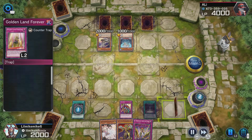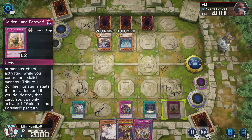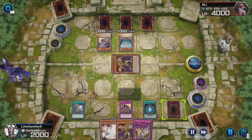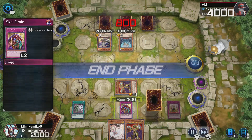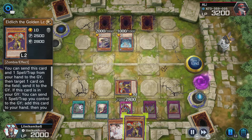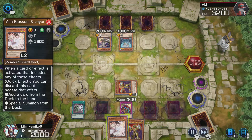This card right here comes in clutch — this is the card that's probably going to win me the duel. I get Golden Land Forever. I only have one copy; I need three so I can start negating like crazy. But with the one copy, I get Eldritch out on the field and put it in defense mode.